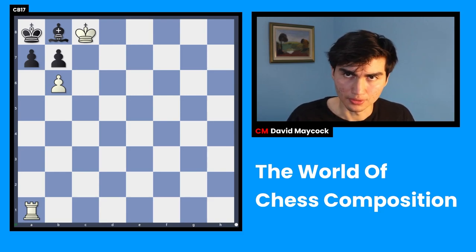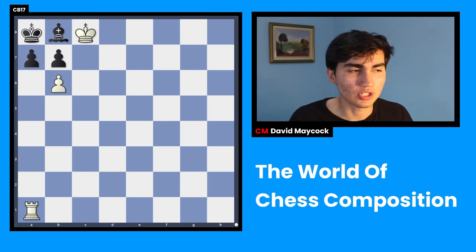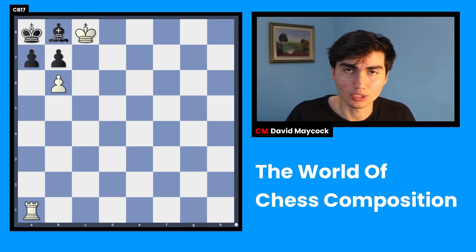What I'm talking about is called chess composition. Everyone likes tactics, right? Everyone likes the fact that there's this very narrow path towards success and white has to find it or black has to find it. Tactics usually come from real games. But chess composition is artificial — players sit at the board and create a puzzle from scratch. That's why it's called chess composition.